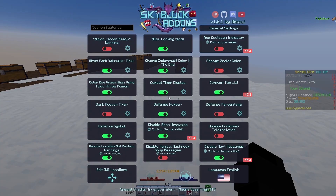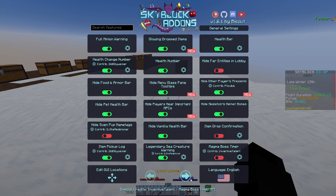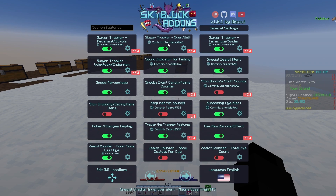The next mod is Skyblock Add-ons. This is the first mod I've ever downloaded for Skyblock. It has plenty of features that you can choose to disable or not. My favorite is the health and mana bar change, instead of looking like the vanilla texture. I also like to use the built-in Slayer trackers that pop up at the top of the screen.